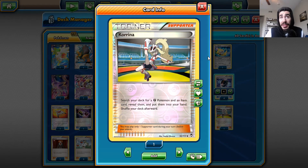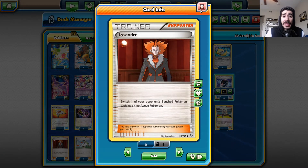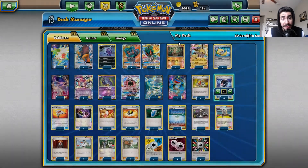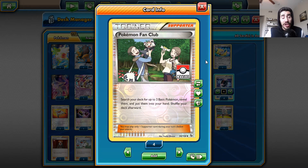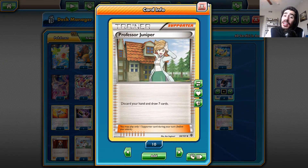Korrina can grab a Battle Compressor, Special Charge, Ultra Ball, or VS Seeker — very good, especially in expanded format. One Lysandre to swap out my opponent's bench to help set up that lock. Three N — every player shuffles their hand and draws cards equal to their remaining prizes. One Pokemon Fan Club: if I get it first turn I can pull out a Marshadow GX and a Hoopa EX and start discarding my hand for setup. Three Professor Juniper — discard your hand, draw seven — helps discard the Pokemon I need in the graveyard to attack.